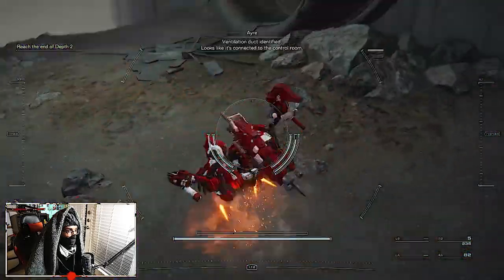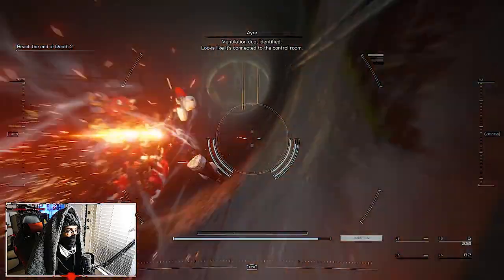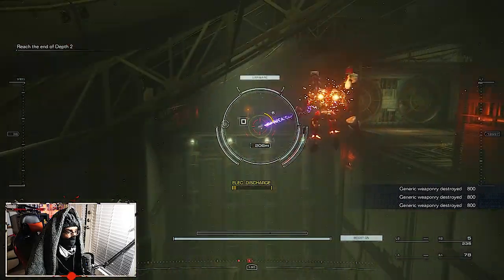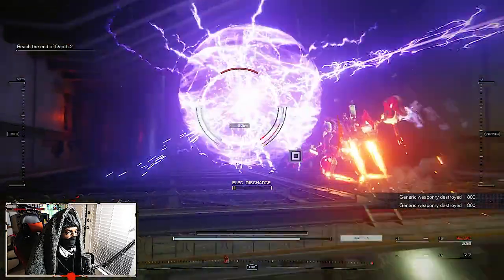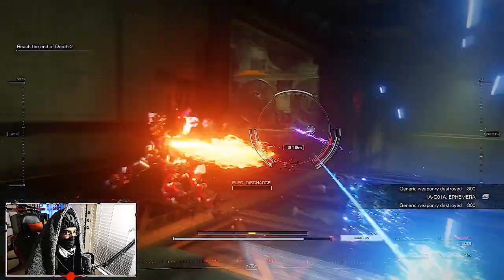Once you're done with that first chest, for the second chest we're going to go back down to the ventilation duct. Once you get in there and take the jump pad up, you should see a couple of lightning or paralyzing enemies right there, and the chest will be right there — that is the second one you need.